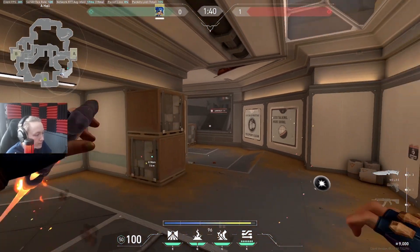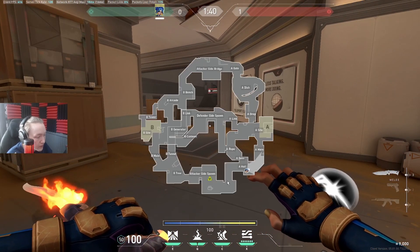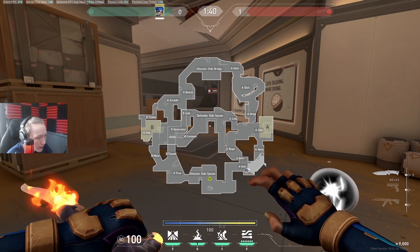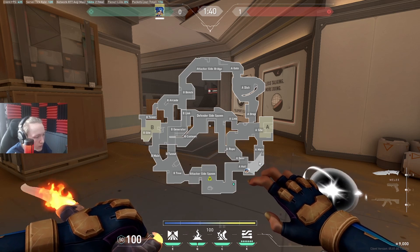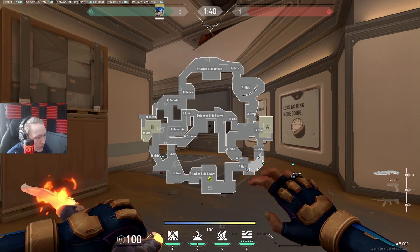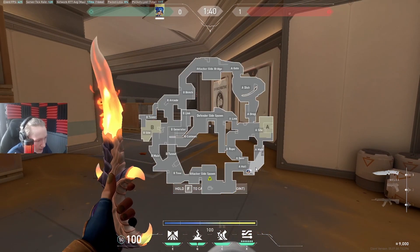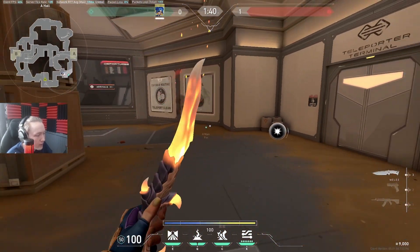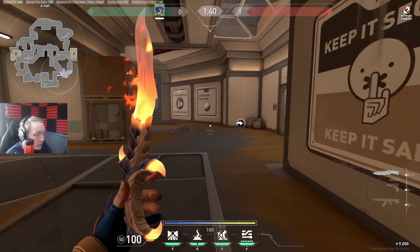I don't usually get caught there because I play characters like Jet, Chamber, or Neon who have ways out. But when others play it sometimes their Chamber just dies for free. You want to make sure you're stunning them - it's kind of an extension of the Breach stun. So a Breach stun might cover like this square from this angle, and your stun extends that square into this corner and this area, leaving the enemy with no options except to stand there or dash away - and if they stand there, they are dead.